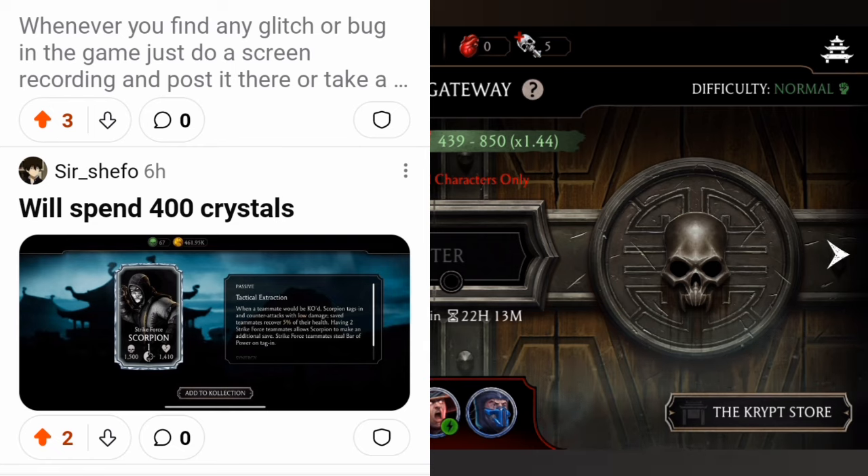Someone says they will spend 400 crystals — wait, where did you get him from if you haven't spent yet? Oh, you meant 'well spent 400 crystals' — of course, it's well spent! Also, Strike Force Kano is available in the crypt store as well, so grind for him too. He'll be Fusion 1 for you and he's super good.